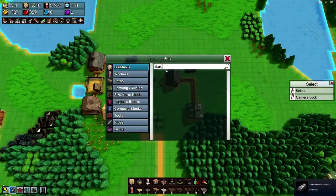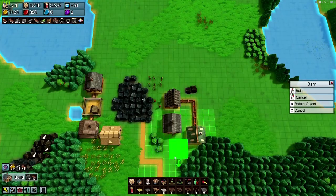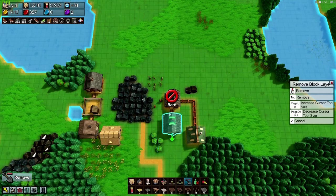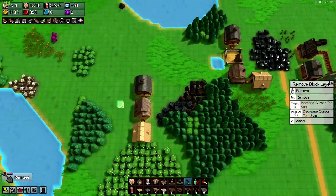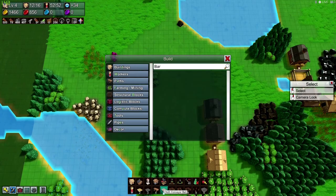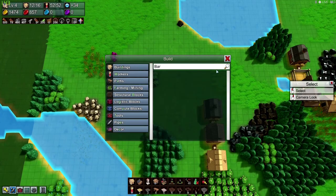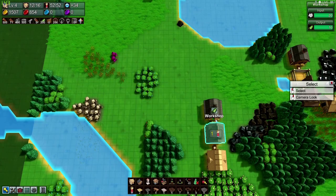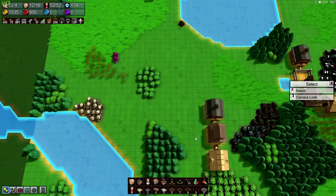Achievement — iron plate. Nice. And that doesn't work. So we need to start getting some belts. How do we get belts? Cloth conveyor belt — that didn't help me. Produced by workshop. So let's get another workshop here.